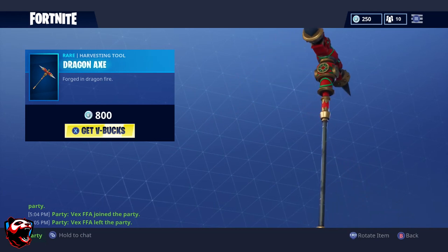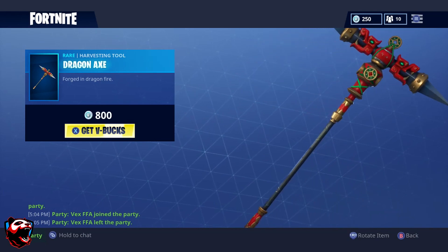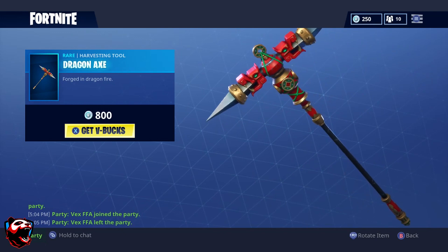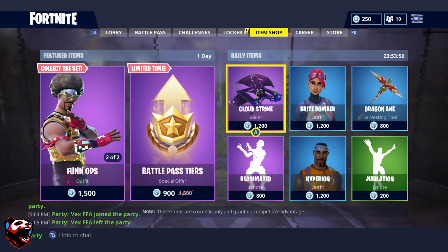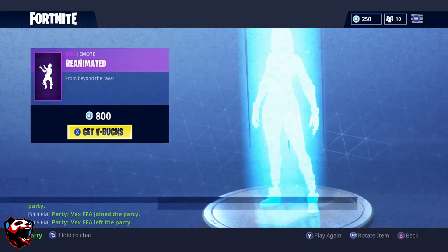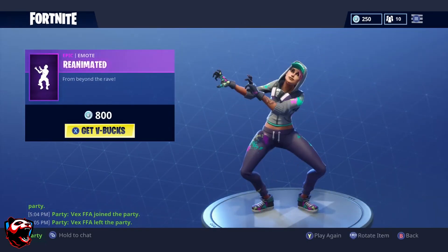Then we have the Dragon Axe. This is one of the least common ones — I don't see a lot of people using it. It's 800 V-Bucks, really cool, and it essentially works as a glider as well. I'd definitely recommend that one.